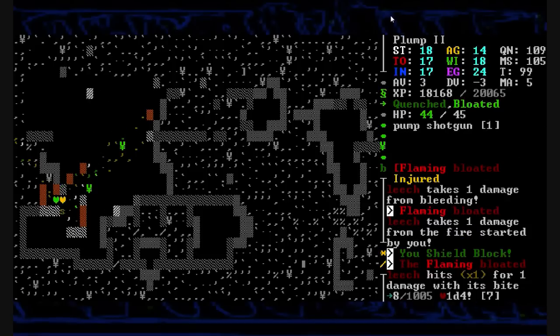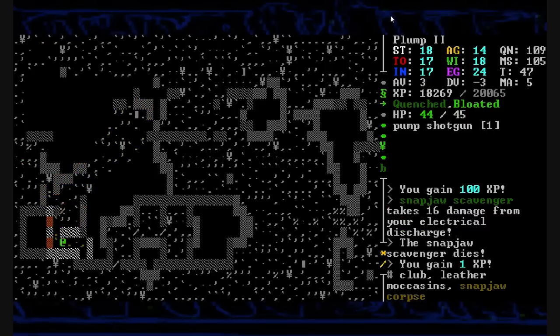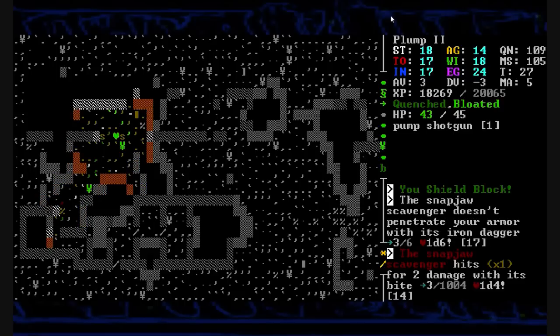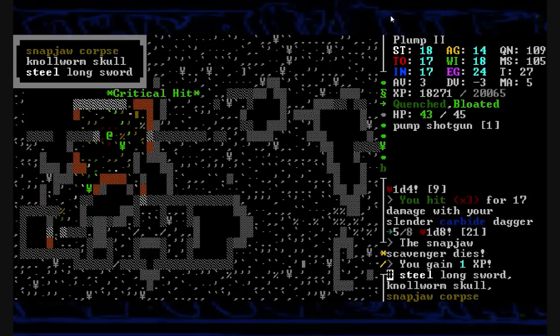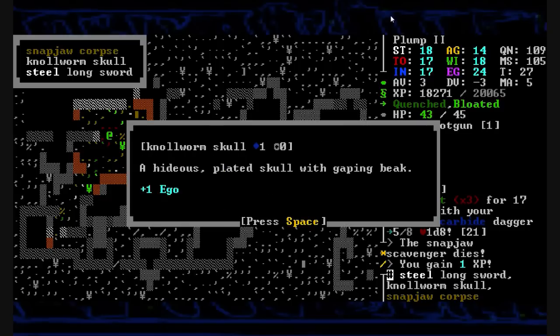A large leech takes charge at us — it's filled with blood, the blood of its previous victims. We shock it and its snapjaw guardian goes down. We poke our way through the canyon here, the full creed canyon. And a treasure chest — a null worm skull, gives one ego. A hideous plated skull with a gaping beak.